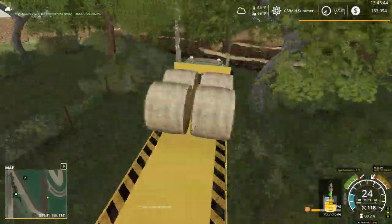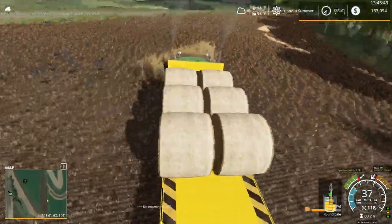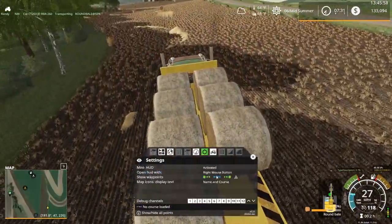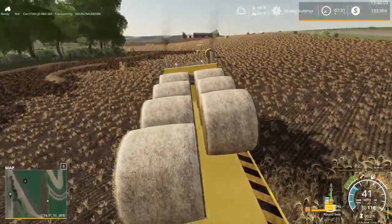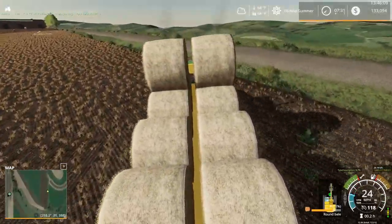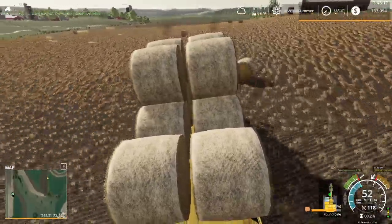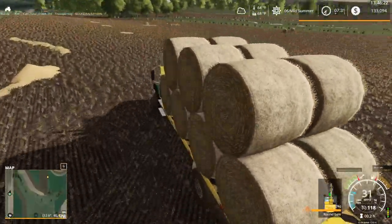That should do it for that field — sneak through the trees and pick up the bales on this field. Once we're done here I'm going to delete the back portion of this field right here. Sometimes it's easier to just get rid of a little bit of a field than to try to maximize every last square inch — it'll make hired workers so much happier. We've got a lot of bales on this field too, nice.